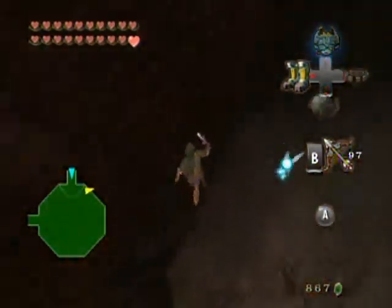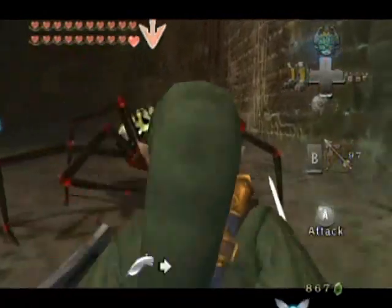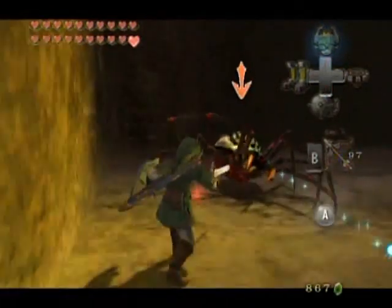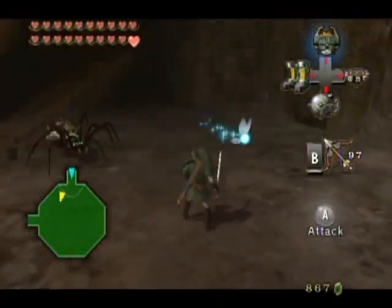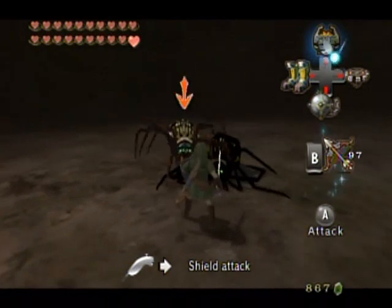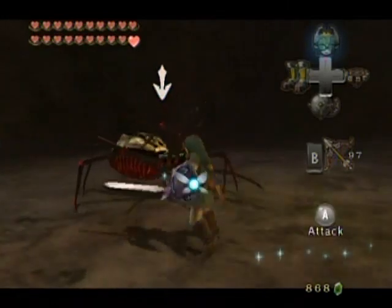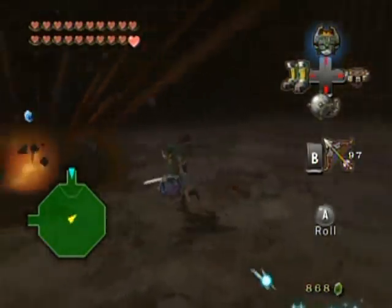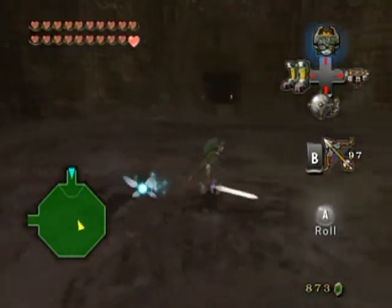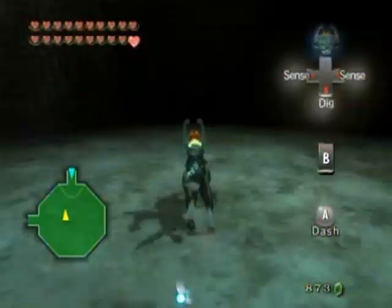I'll start on this side of the floor and take this one first. I got the hang of defeating these guys - wait for the sound and then start swinging the sword. Another floor bites the dust. You might want to transform into a wolf after you start losing health and then look around floors for dig spots, because sometimes you can find hearts that you can dig out of the floor. Pretty well hidden though.